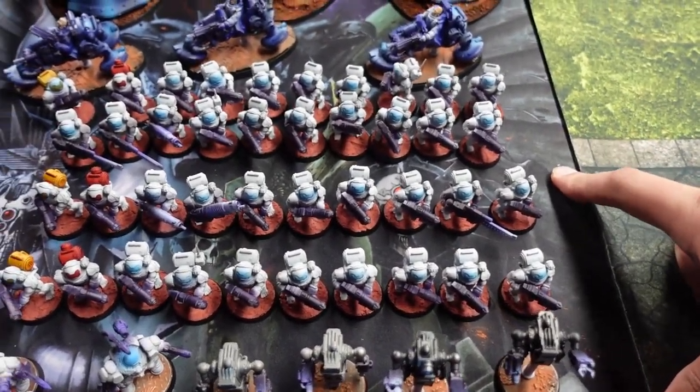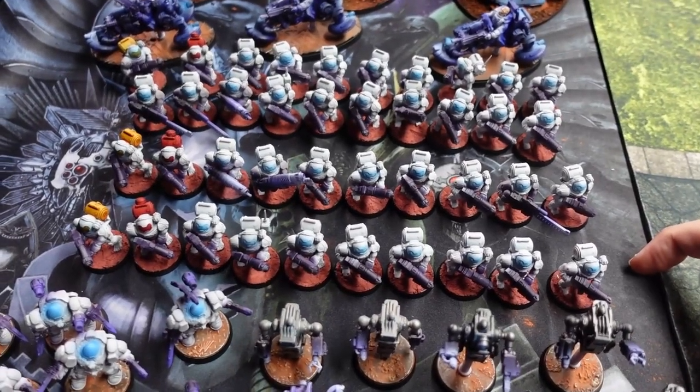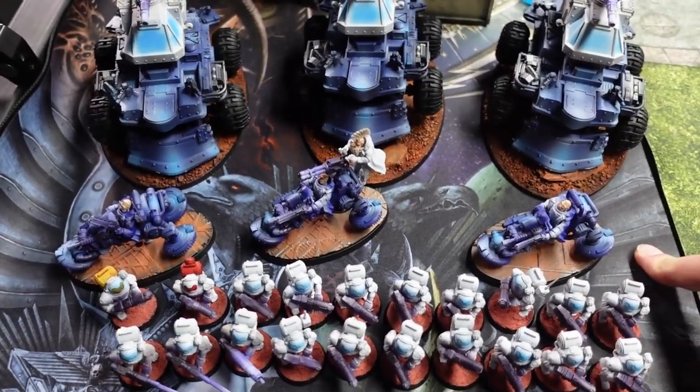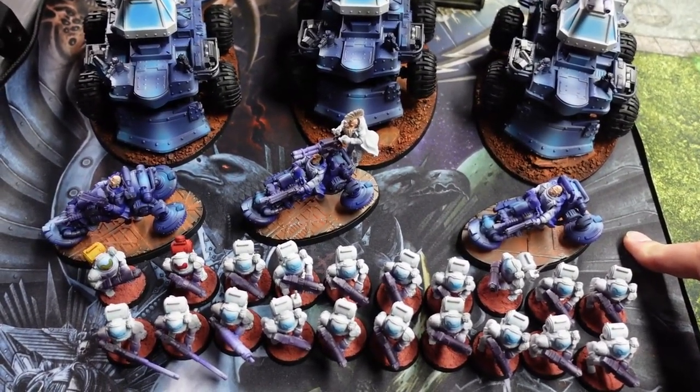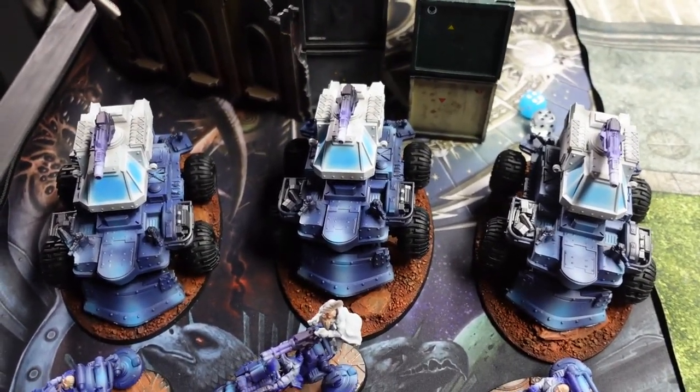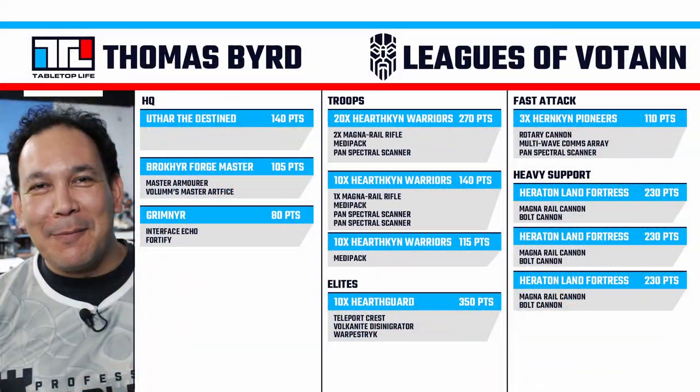On troops we have two units of 10 with magna rails, metapacks, and scanners — two magna rails on the big squad. One unit of bikes with ignore cover, multi-comms array, rotary cannon. Then three Hecaton land fortresses. We're using the Greater Thurian League magna rail loadout, keeping them cheap with bolt cannons since without extended range the beams aren't as efficient. That's the list — let's look at the Tyranid side.